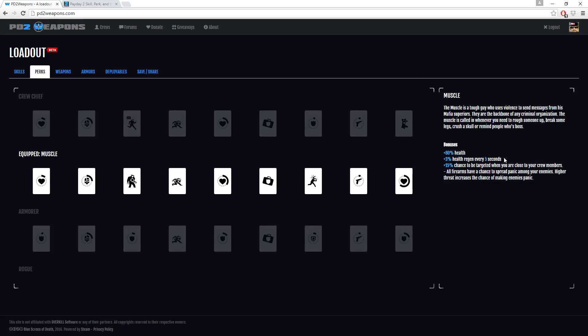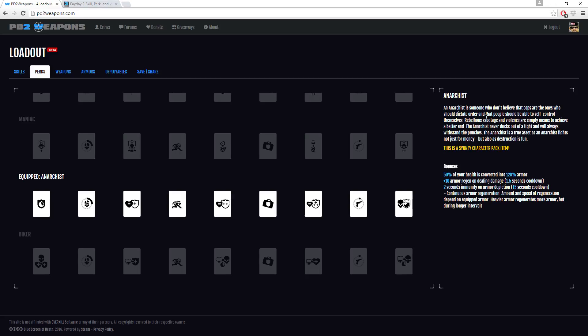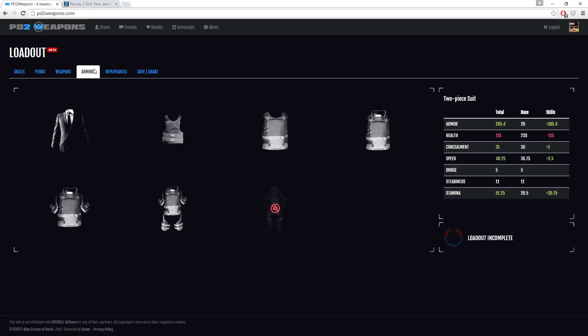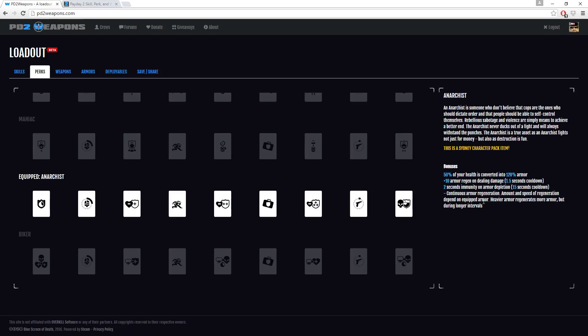Muscle is the same way — 80% health, 3% health regen, 15% chance to be targeted, and firearms have a chance to spread panic. For this build we're actually going to use Anarchist. It has the stats listed: 50% of health converts, 120% armor, 10 armor regen on dealing damage, and 2 second immunity on armor depletion. One thing that would be nice is if it told you the armor regen per armor type, since each armor has its own different rate of regeneration. It doesn't do that currently, but that'd be cool to add.